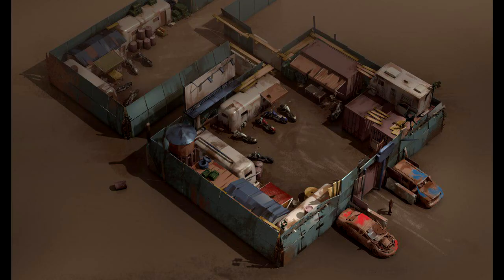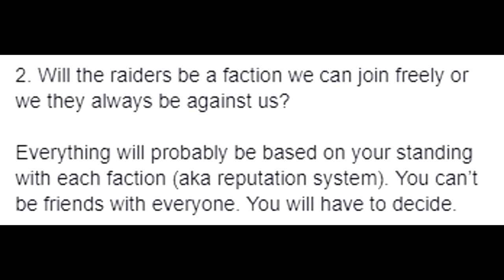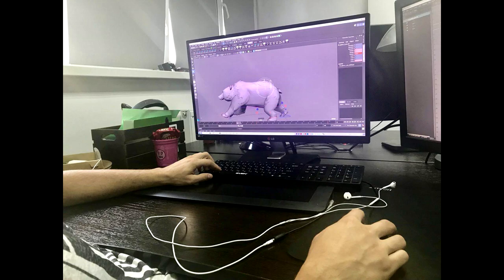Number ten is raiders. Before the 1.5.4 update they mentioned adding raiders with factions and a reputation system, and this was confirmed in yesterday's dev Q&A. They said it will be based on your standing with each faction — if you have good reputation with one faction, the other faction will be your enemy. Raiders are basically going to be NPCs that you help or kill, similar to events but a bit different. I think they're going to raid your bases, or you'll raid theirs.